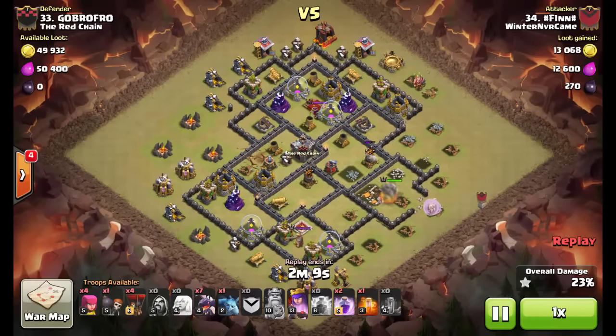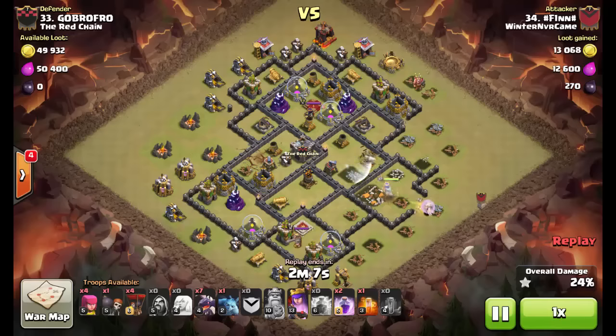Once the air defenses go down, he's going to bring in the Dragons and they're going to take care of the enemy queen. In these kinds of attacks you don't need to worry about the queen because Dragons aren't really threatened by her, and she'll be an easy target — especially at such a low level.